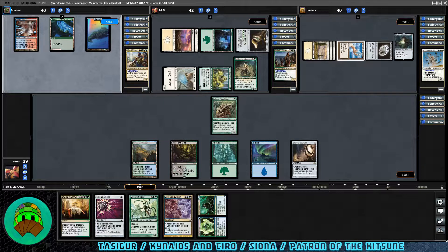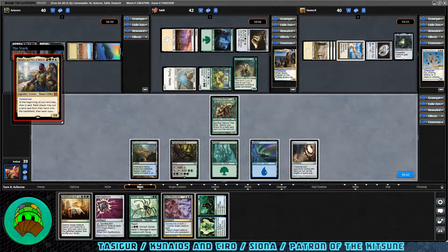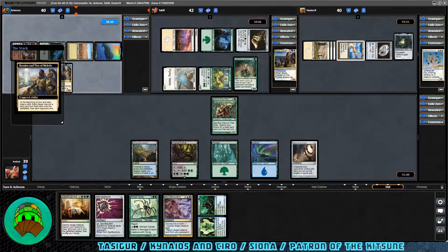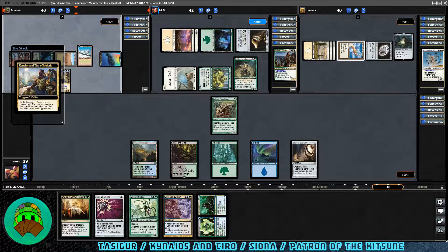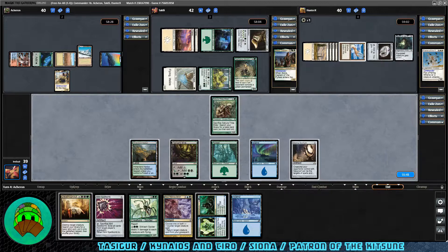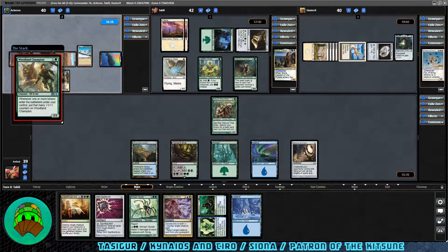Over to KNT's turn — eight cards in hand after the draw. Sivana comes into play, meaning they have colors for their commander, which then comes down to the battlefield. End of the turn we choose to draw a card; we have no land cards in hand to put onto the battlefield. KNT has an Island come down, we draw an Island. It looks like the Patron has a Planes come down. The KNT player actually had Tyga come down — my mistake. Over to Siona's turn with a Woodland Champion.